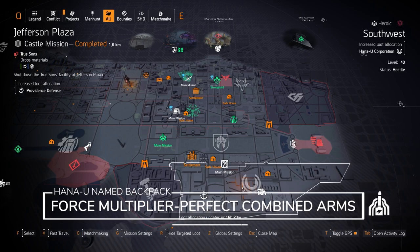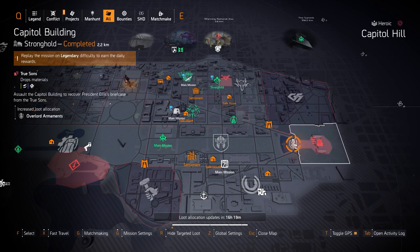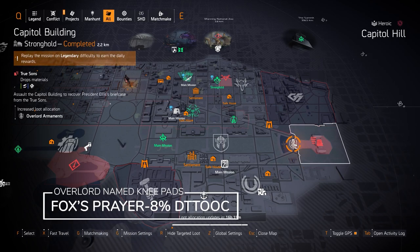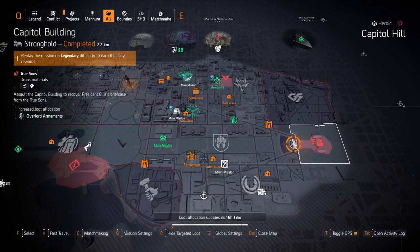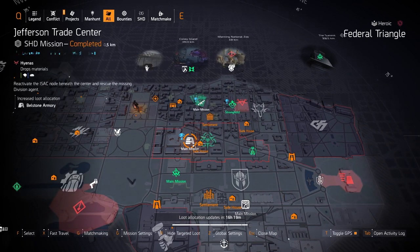At Hana-U at Southwest, you can get the Force Multiplier backpack with Perfect Combined Arms, which gives an extra 30% skill damage — an amazing backpack, you just have to keep shooting every three seconds. If you don't like that, you can go with Tech Support, which gives 25% extra skill damage and lets your skills do the work. At Overlord at Capitol Building, you can farm exclusively for the Fox's Prayer knee pads with 8% damage to targets out of cover, even on Legendary for a triple god roll.